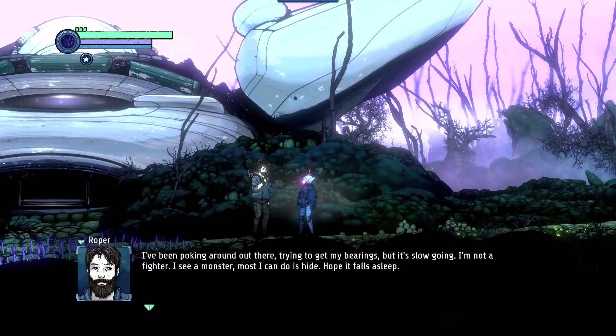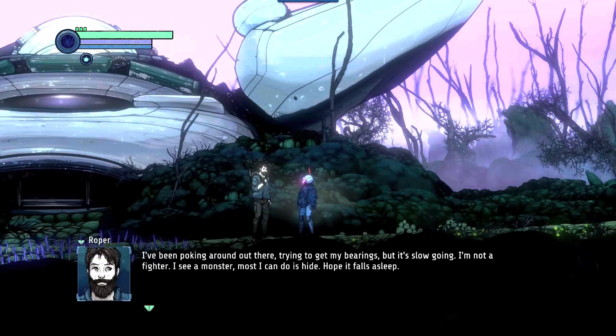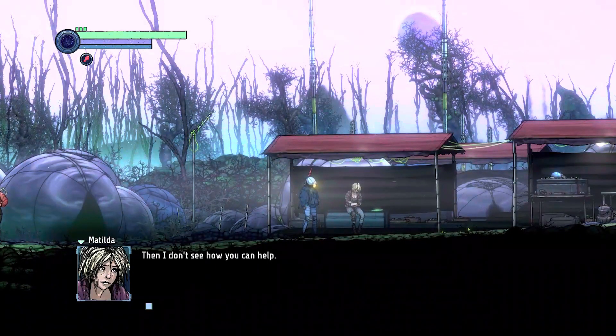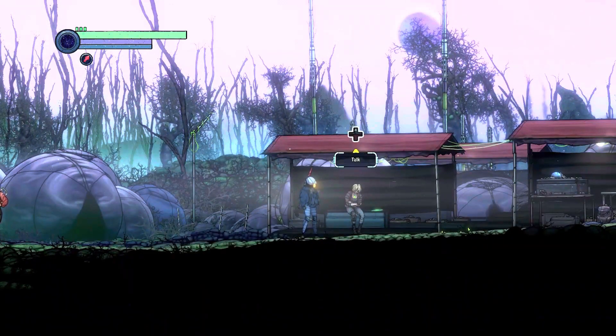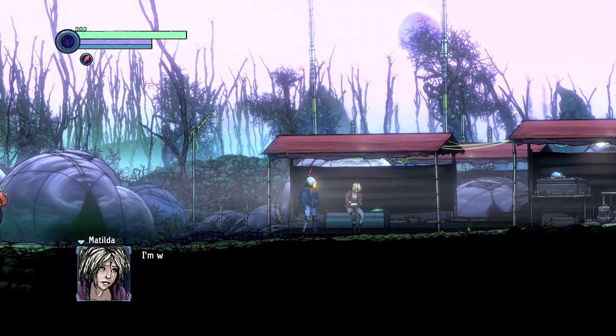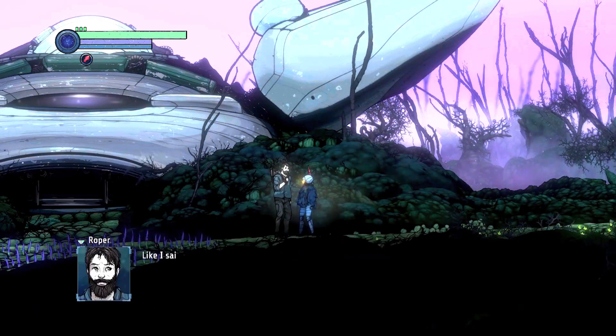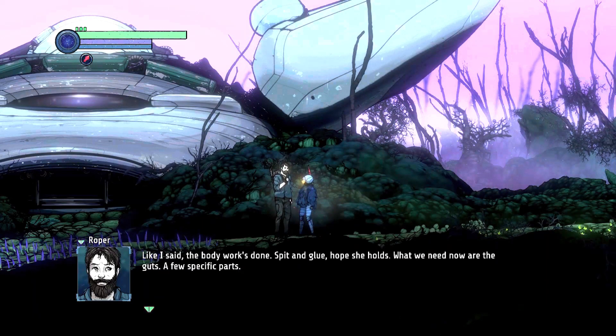During your journey while you search for answers, you meet the survivors of a crashed ship and decide to help them salvage parts of other wrecks so it can be repaired and ultimately be able to escape the moon. This is your primary goal. Apart from the main story, each character has a story to explore as well.